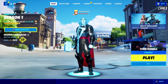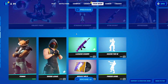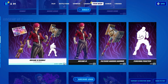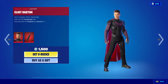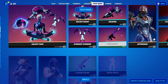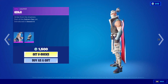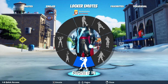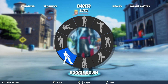After that, go into Item Shop. In Item Shop, go into a separate skin — not one from a bundle — and click on Get V-Bucks on it. Then go into Item Shop again, go into another separate skin, and click on Get V-Bucks on that one too. After that, go into Play, go into Emotes, and do another emote — I'm going with Boogie Down.